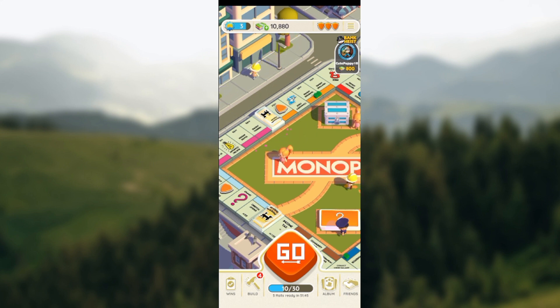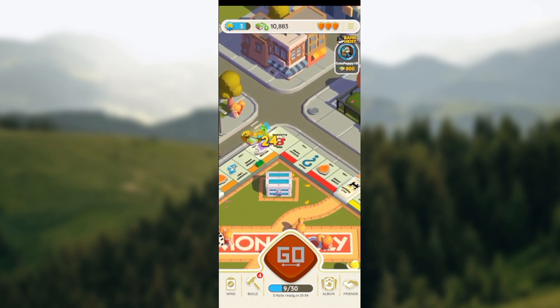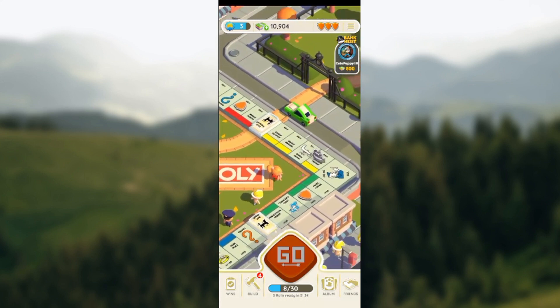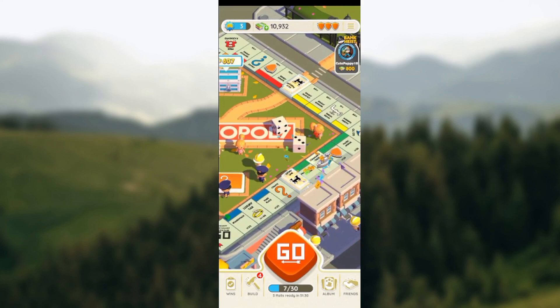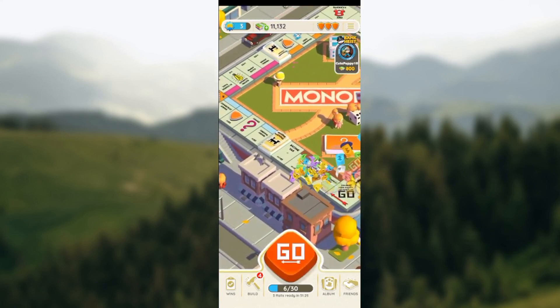The major way to trigger Bank Heist is by rolling your dice and ensuring your token lands on a Bank Heist tile. Just go ahead and click on Go to roll your dice. Once your dice lands on a Bank Heist tile, you'll be able to participate. Currently I haven't landed on any Bank Heist tile, so I'd like to save my dice — but for you, just keep on playing until you land on one.